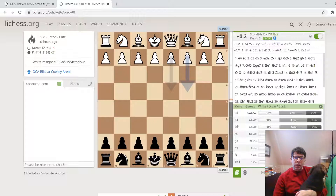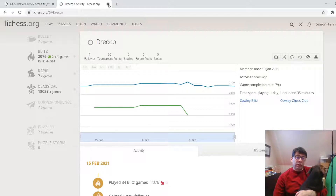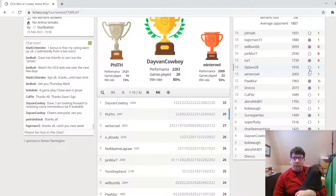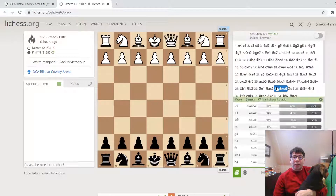From the OCA Cowley Blitz tournament. Phil Haywood is black, Draco is white. Draco plays for Cowley Chess Club. Draco, if you'd like to write more about yourself in the comments, please feel free, even if you see this video. If you'd like to keep your identity secret, then that is absolutely fine. Phil came second in this wonderful tournament, so congratulations to Phil. Well done for that — we all want to come first, but you came second, which is splendid.